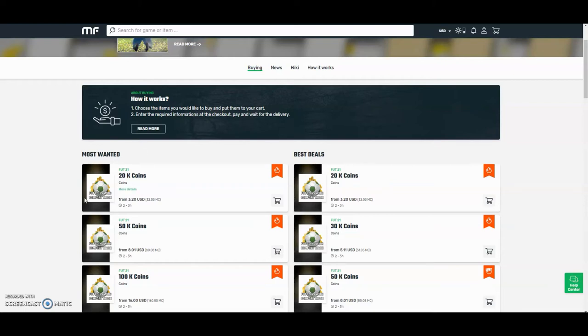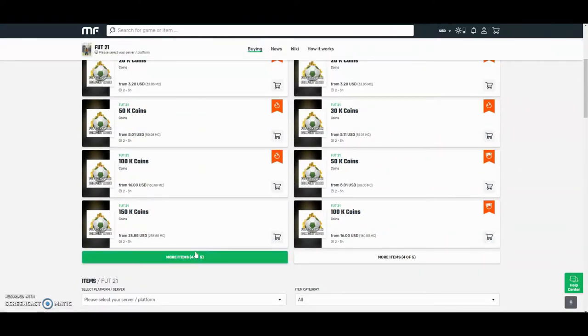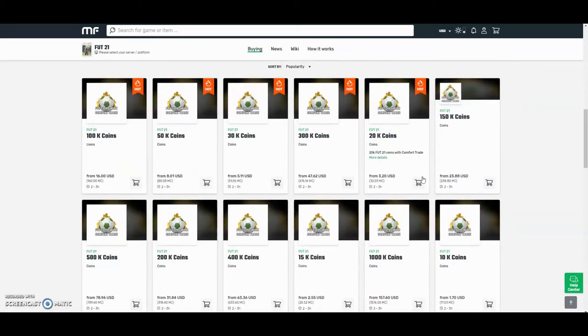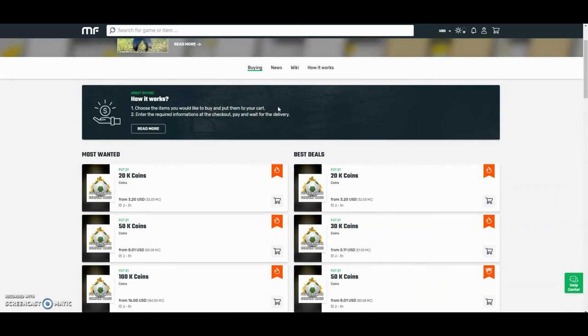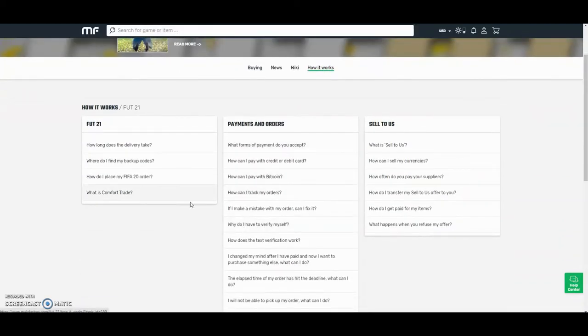Check out MuleFactory.com and use the code OWENFIFA for a discount at checkout. They have the cheapest coins on the internet and they also do Comfort Tray which is 100% reliable. They do Xbox and PlayStation and by the prices here you can tell they are definitely the cheapest out there. If you want any information on how it works, go to the how it works section. They also have 24-hour support and will be able to help you at any point during the day.